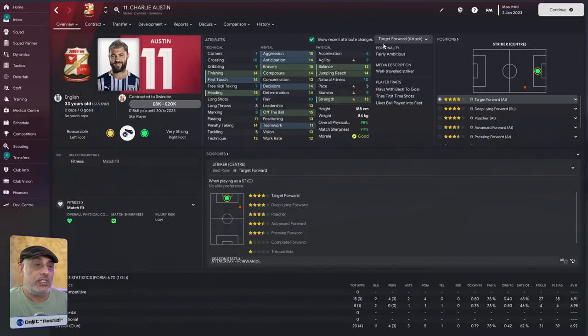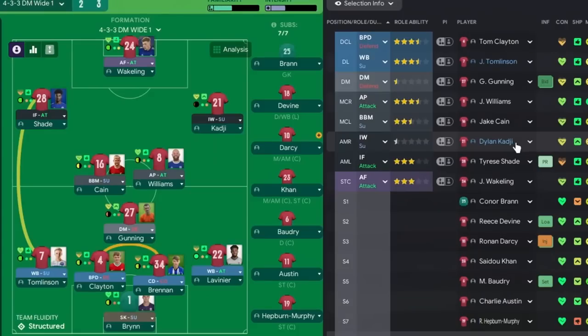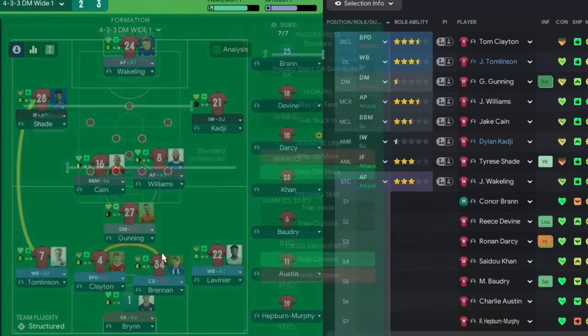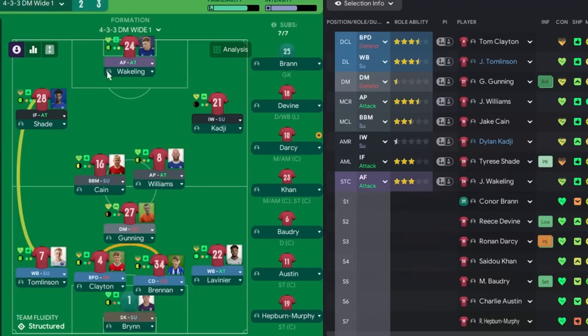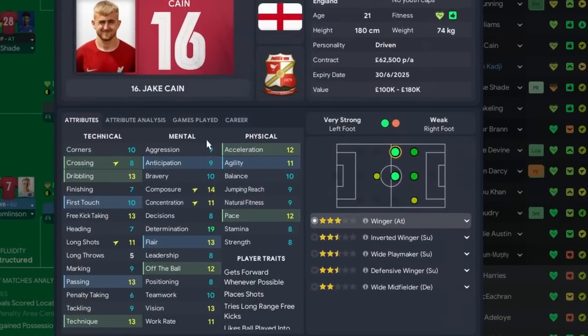But here we've got Charlie Austin — he's a striker with acceleration of 6 and agility of 9. This is a case of somebody deciding to sign a player to play with his back to goal, link play up, and try to score. But the tactic doesn't suit that player because you've chosen an advanced forward — the focal point of attacks who needs to go attacking. In a mid-block, you generally want somebody who's fast and can get away to score goals. Instead, we've got Charlie Austin, and when setting up a mid-block you need players here who can win the ball — they need aggression, they need to do work.